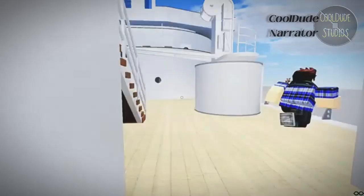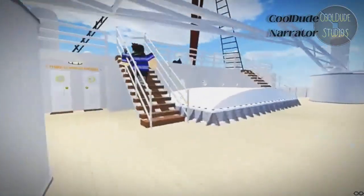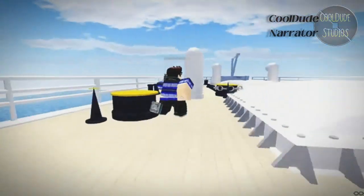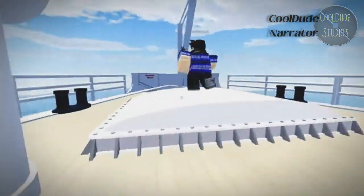Out here we have the forward well deck. Then up here is the forecastle deck. There's that skylight for the crew area.